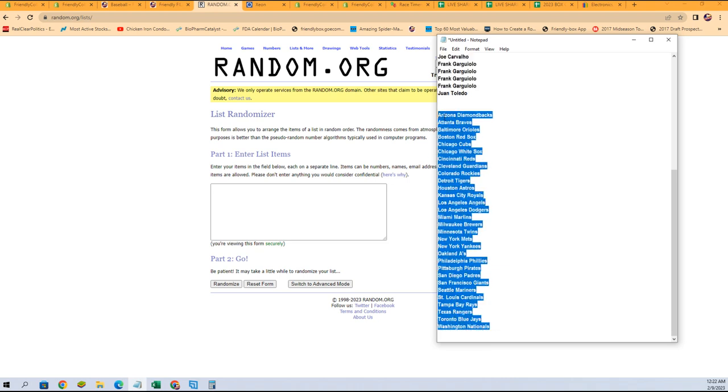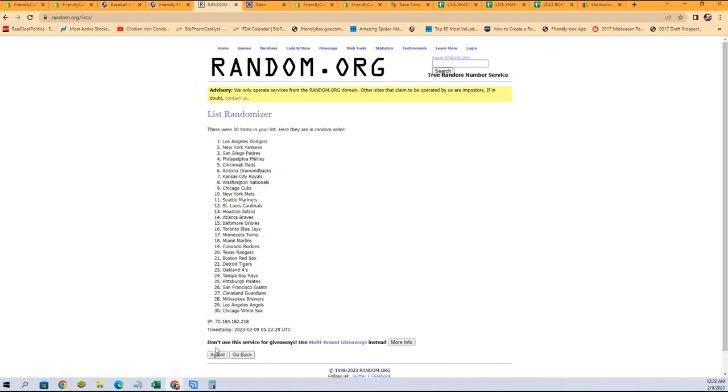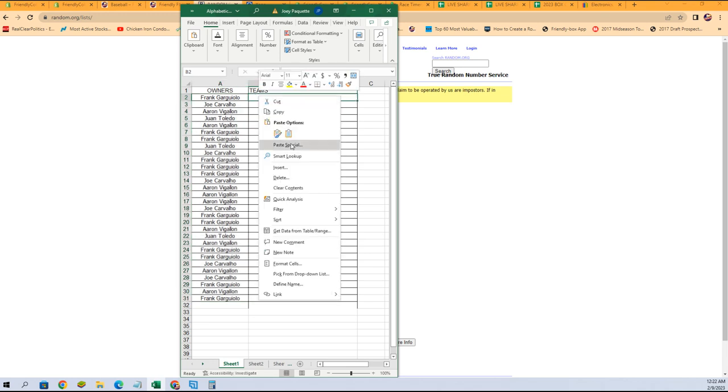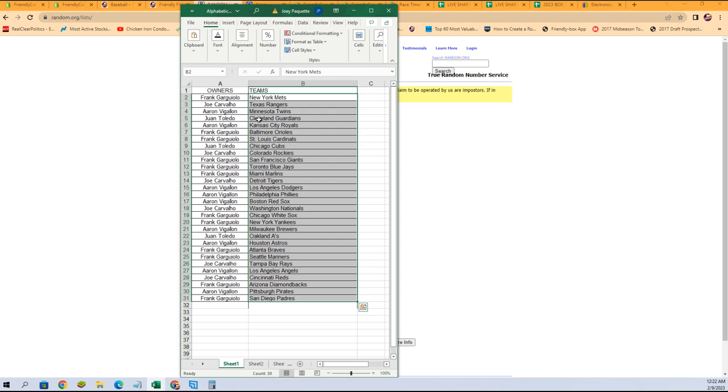And let's go get a fresh randomizer and our team names — Nationals to the Diamondbacks. Copy and paste them into the randomizer, and seven times: one, two, three, four, five, six, and seven. Padres at the bottom, Mets at the top. Let's get those copied and pasted into the spreadsheet — just like that. That is our lineup for this break.